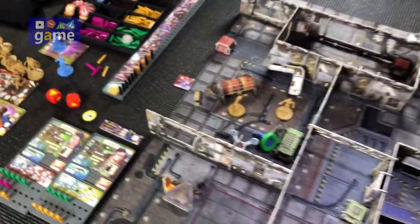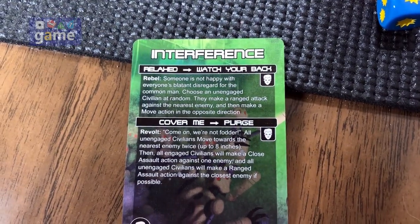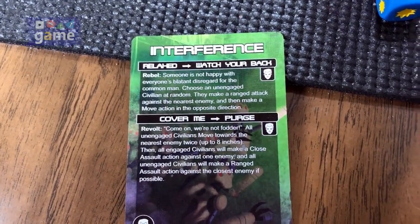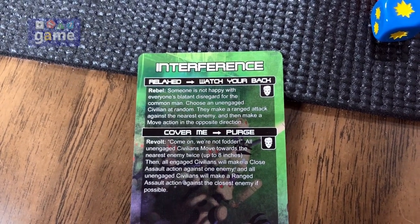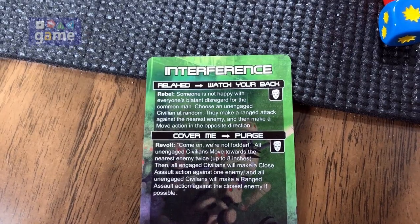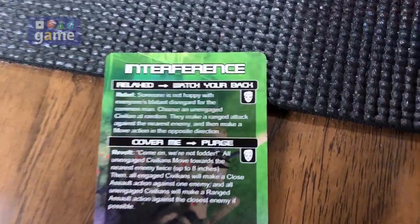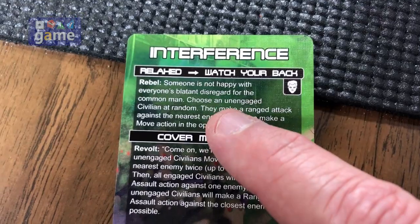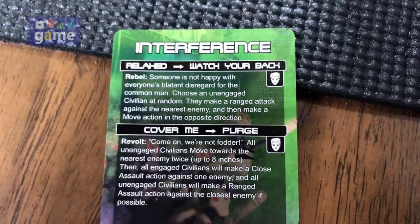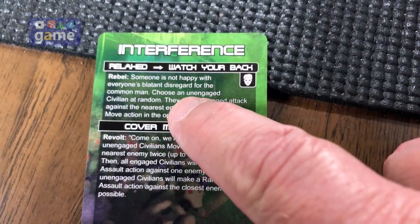Watch Your Back: 'Rebel' — someone is not happy with everyone's blatant disregard for the common man. Choose an unengaged civilian at random — they make a ranged attack against the nearest enemy, then make a move in the opposite direction. This is interesting. In this situation, there are no civilians on the board. Because you can't carry out any of this order at all, there's a civilian icon here, which means we're going to bring a random civilian onto the board.